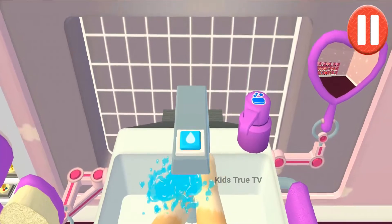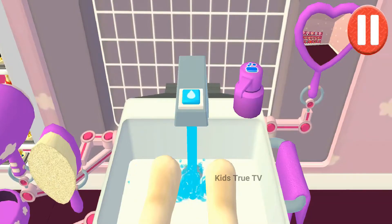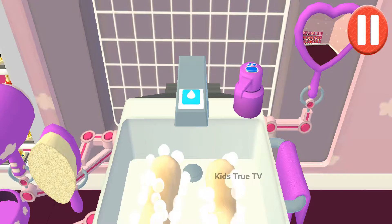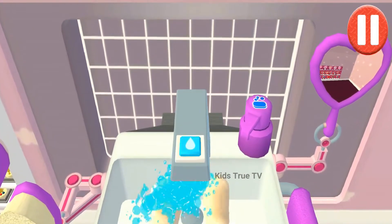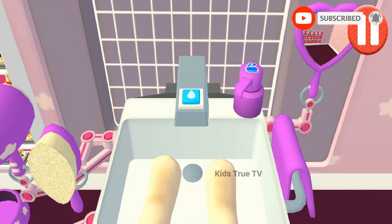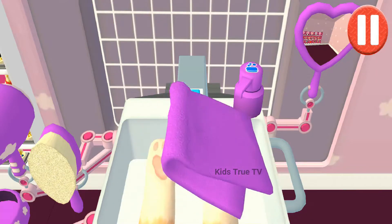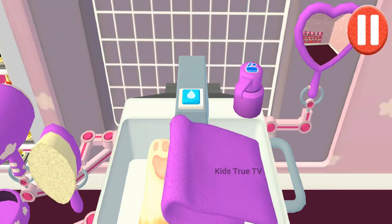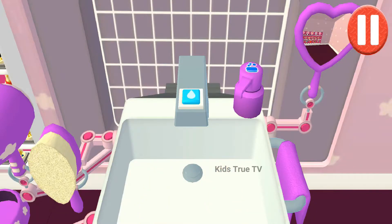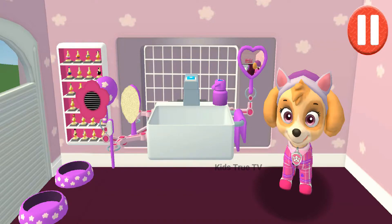Looking sparkly white! Let's rinse the pump. Tap the soap bottle to put soap on the — wow! Time to dry off. Tap the towel and drag it back and forth over the paws. Good job! My paws look great!